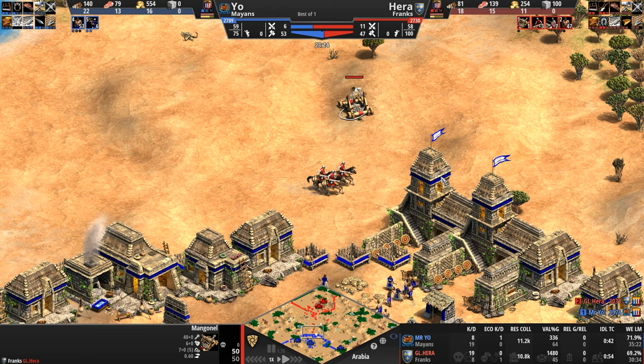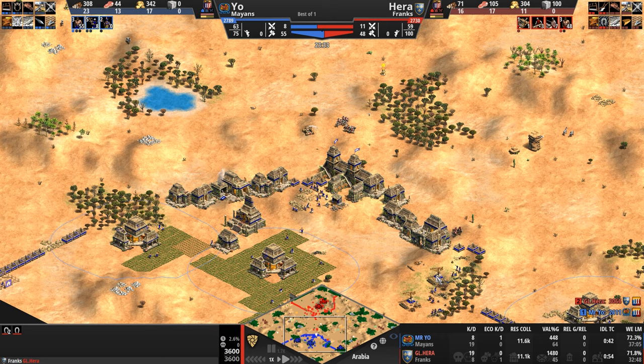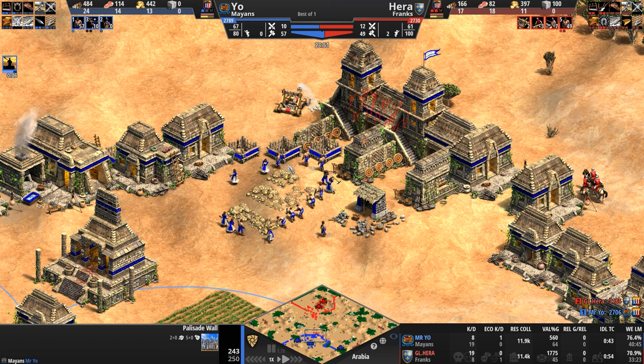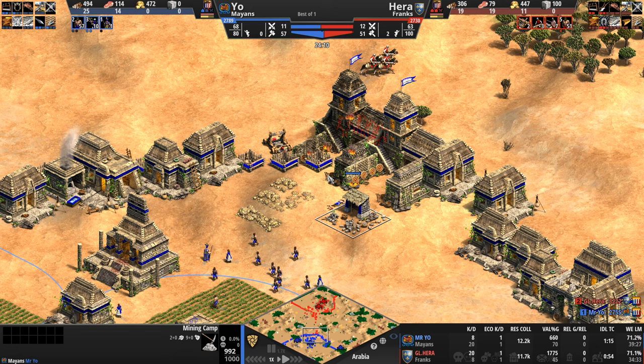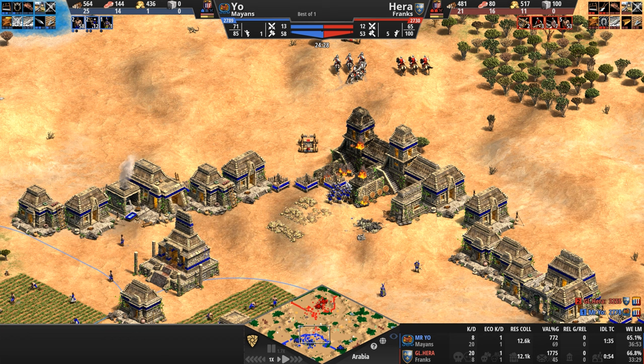Hera tries to sideswipe and attack a house — then agrees and attacks the palisade instead. But look at Mr. Yo — look at how calm, cool, and collected these villagers are in the face of a mangonel. He does lose one. Let that be a lesson: if there's a mangonel throwing rocks in your direction, you're not too cool to run away. Just say no to mangonels.